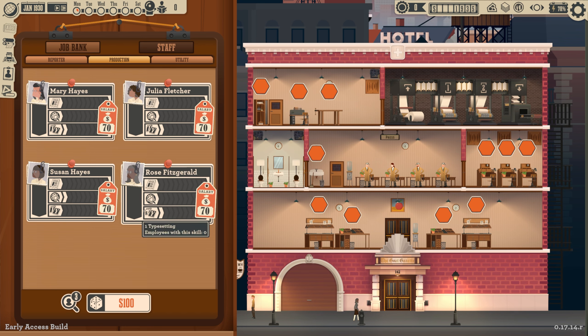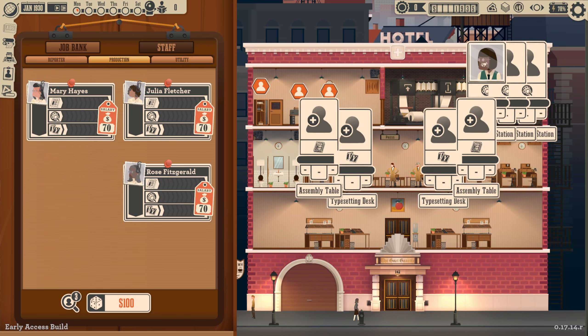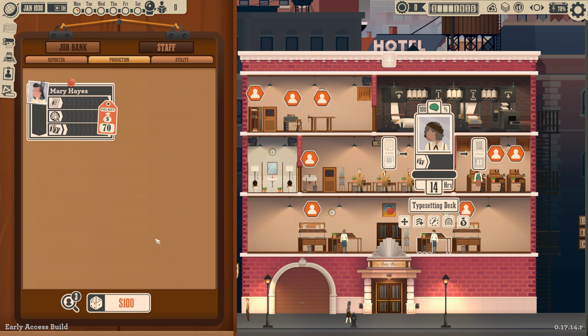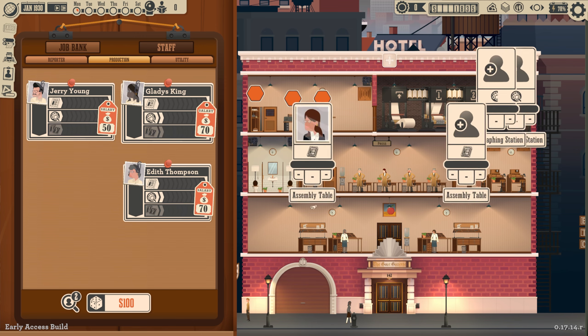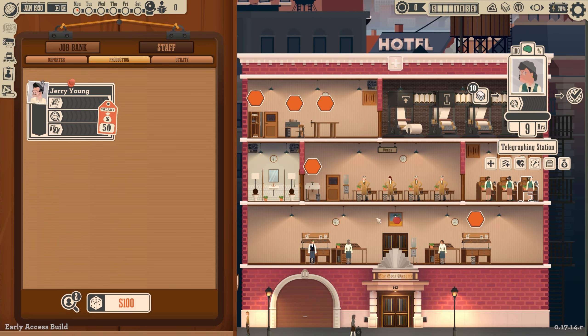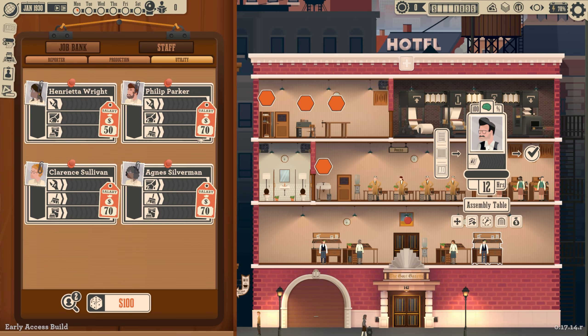Next we need our production staff — basically typesetters and one person who's good at telegraphing. We'll definitely get one telegrapher in there, and then we have two typesetters for the typesetting desks. We'll re-roll to try and get people with the assembling skill. We get one — good start. I'm going to go for two telegraphers because I want them to have the skill for sure, and then we'll hire this guy as our final assembler. He'll level up over time.